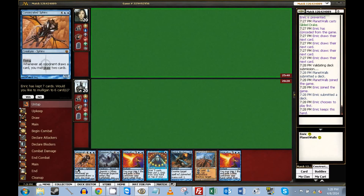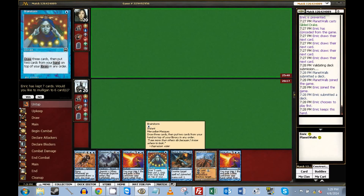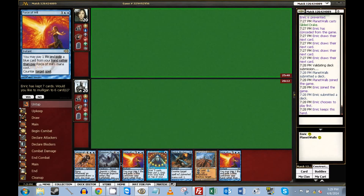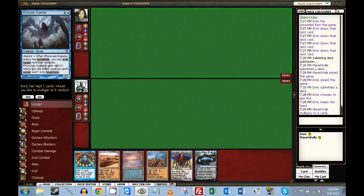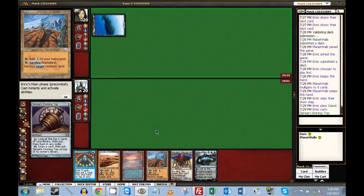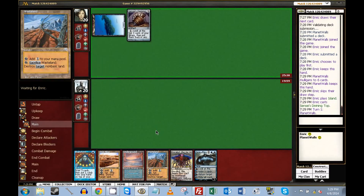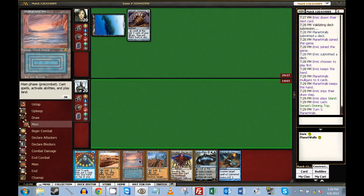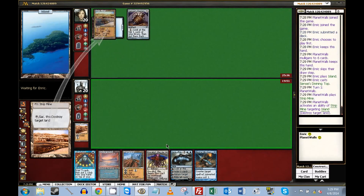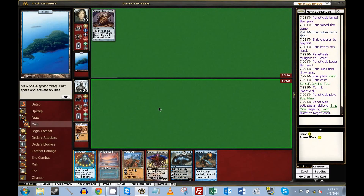This hand sucks — I'm gonna mull. Wow, this is also pretty bad. I'm keeping it because I don't want to go lower than this based on what's going on. Top — that's fine. I'm going to strip in exactly the same way as before. It creates a situation with his Top that he can't activate at this upkeep, which is good. And if he brings it back to his hand, I can counter it the next time.